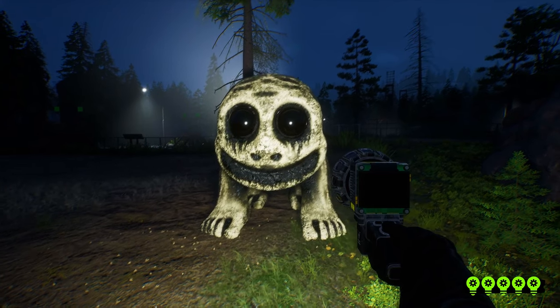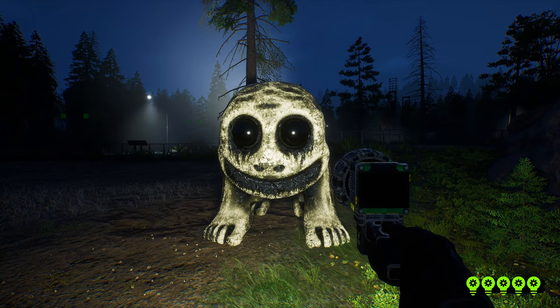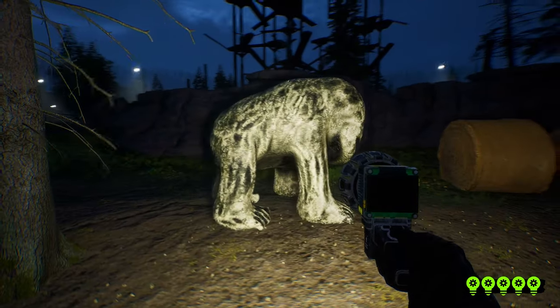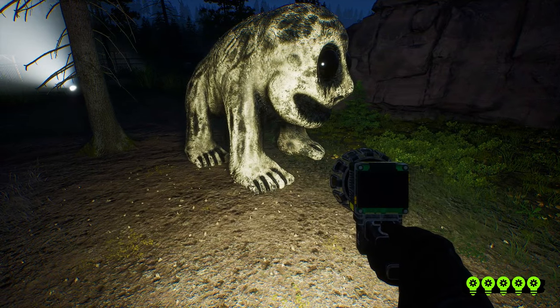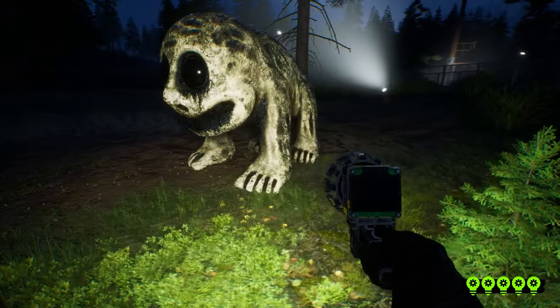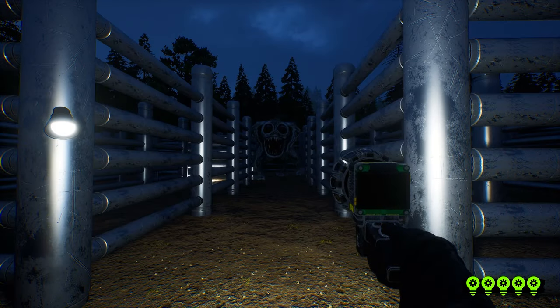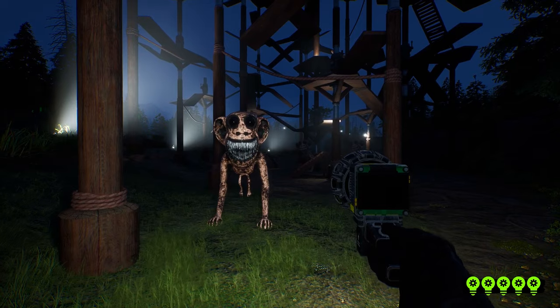The last friendly monster is one I'm not sure what it's based on — my first guess would be a hippo, however their enclosure does not have water. They are massive in size with four legs and human-like feet, also having big black eyes, nostrils, and a big smile but with no teeth.